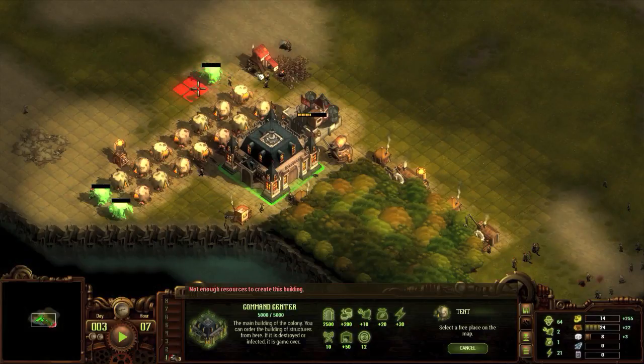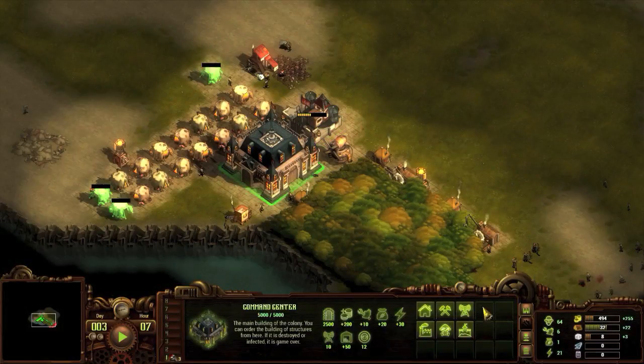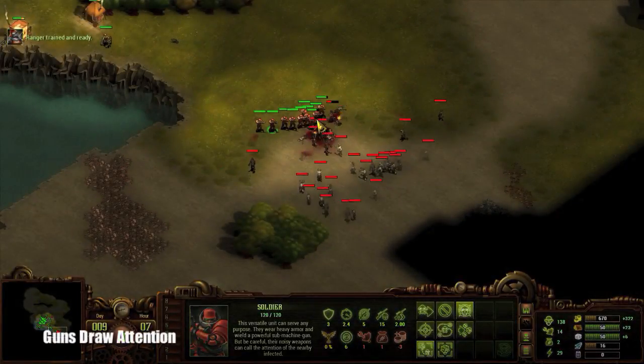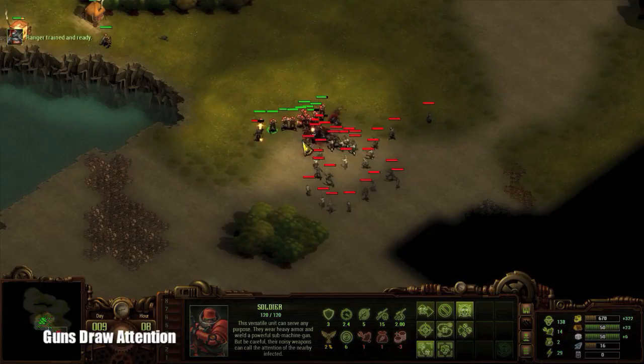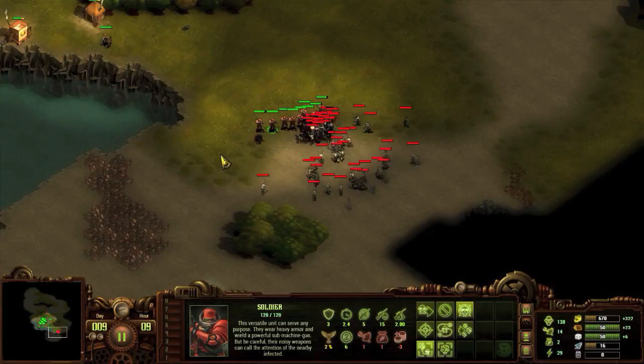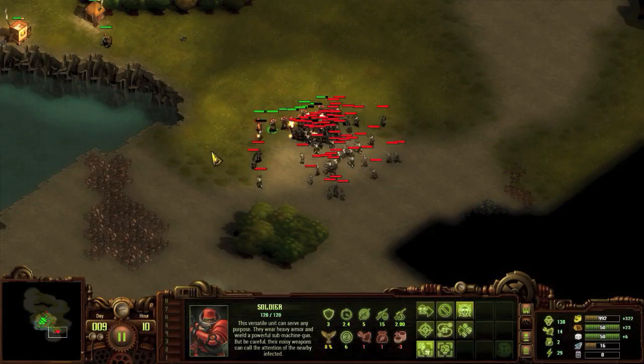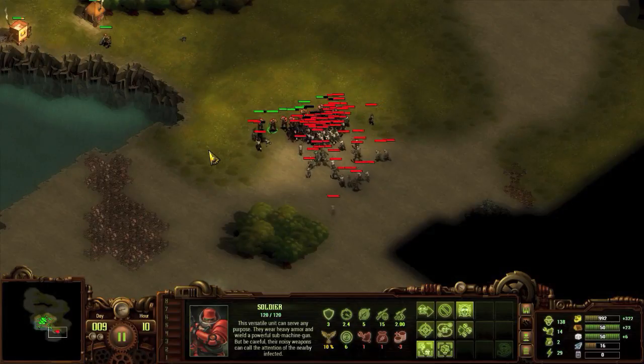Every time a unit trains, then train another. Any unit with a gun will make noise as they attack, drawing nearby zombies to investigate. While guns are very powerful weapons with quick rates of fire, units can become overwhelmed easily if you are not careful.